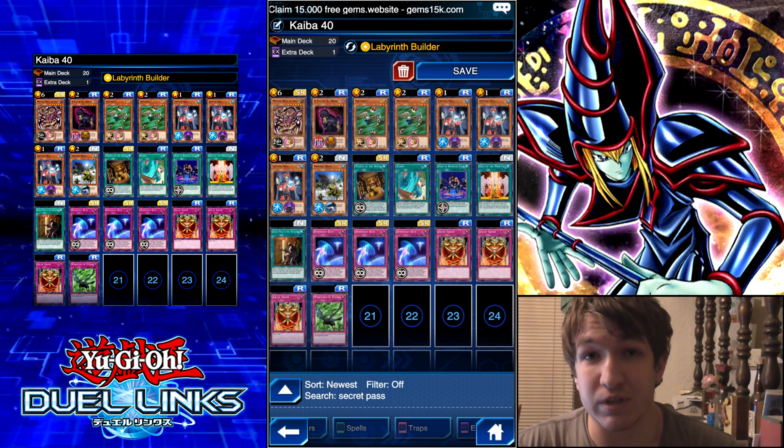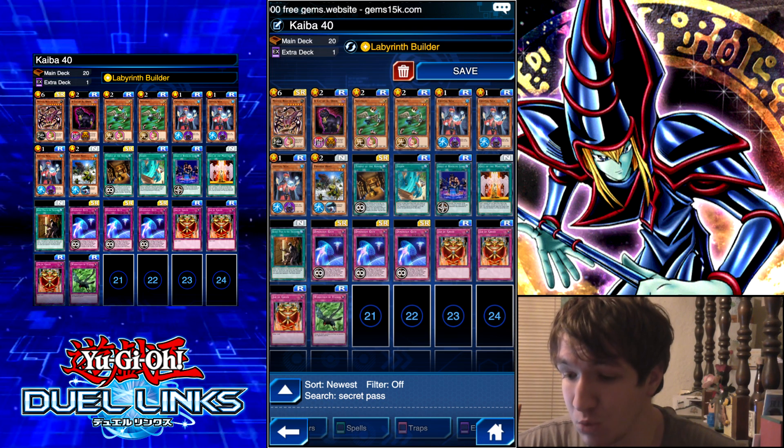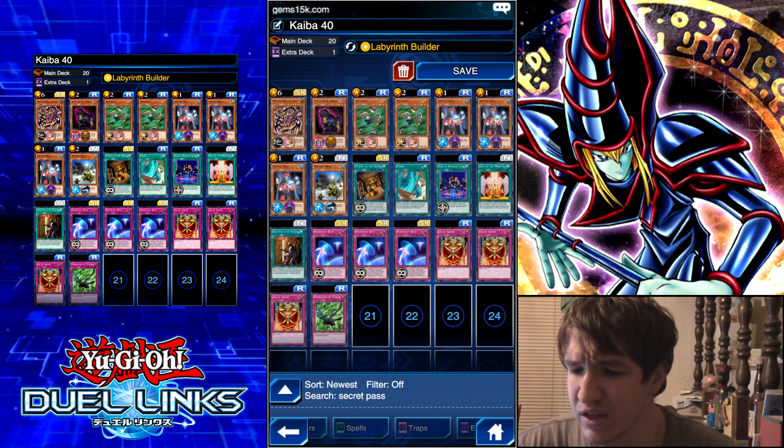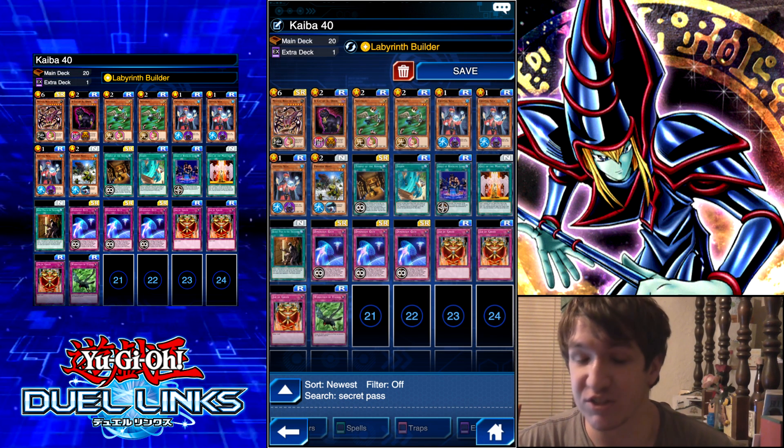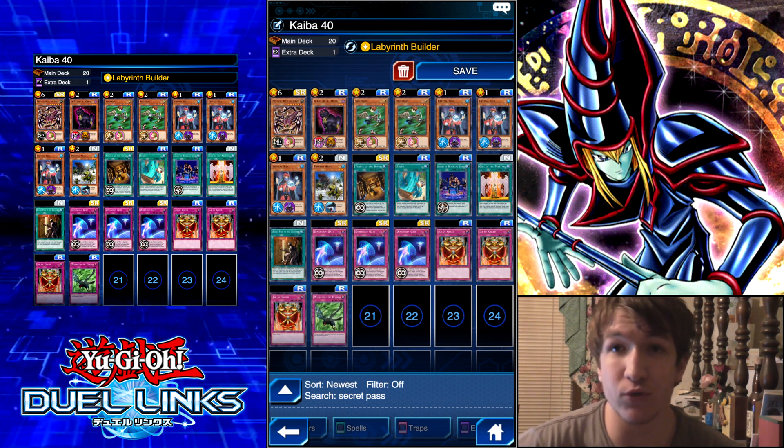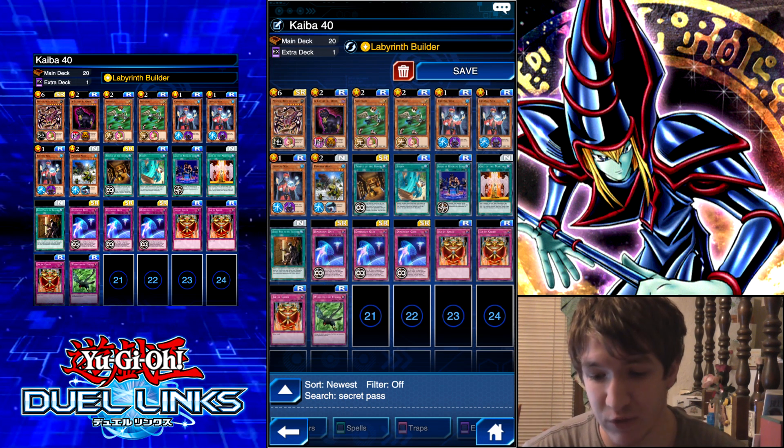We even have a field spell to ensure that we get rid of everything on Kaiba's final turn. I'm really interested to see how this goes. I'm hoping I don't mess it up because the way I wrote it, it's kind of complex seeming, but unless I'm missing something, it doesn't seem that bad. So we're going to build a wall, and then we're going to Dimension Gate it. Hopefully this will be a good showing of that.